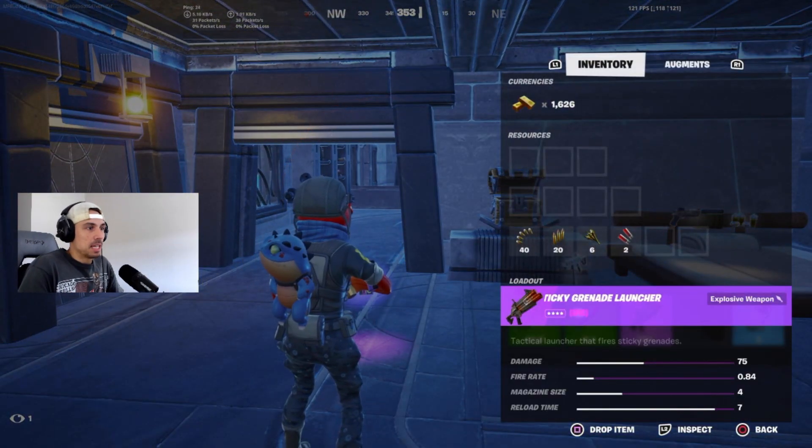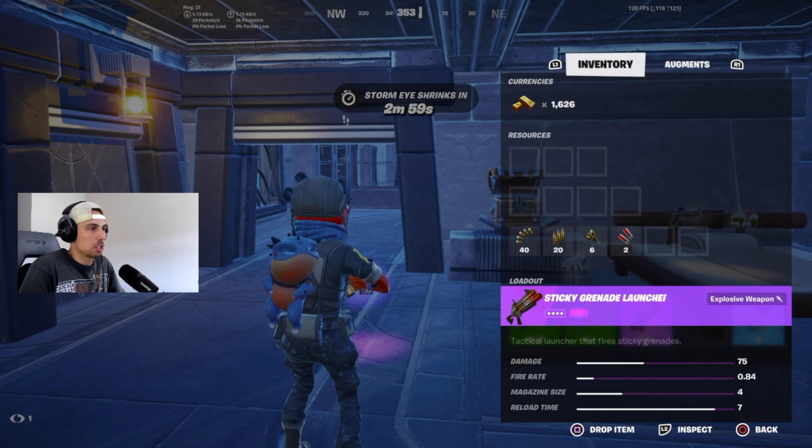Sticky Grenade Launcher: 75 damage, fire rate 0.84, magazine of 4. The reload time sucks, but they do incredible damage to structures and are pretty useful overall.